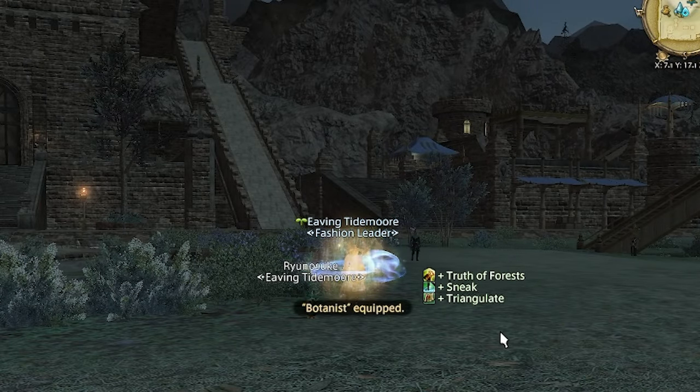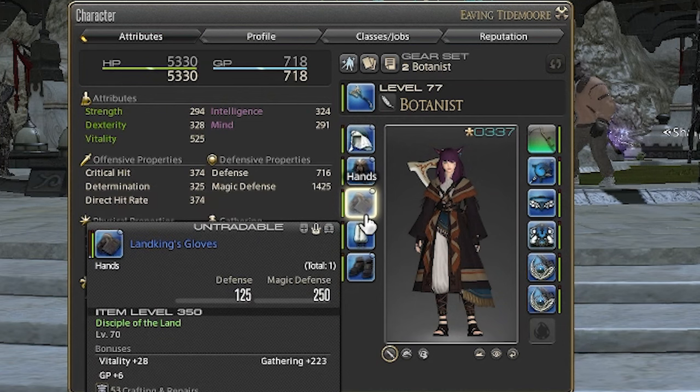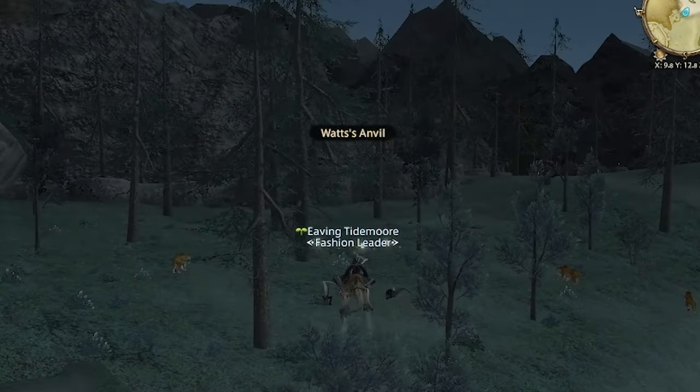First you want to take your botanist to Lakeland. Your botanist should be at least level 75. My botanist is wearing the level 70 item level 350 white script gear, which I was able to buy from farming ocean fishing for the moogle tombstone event.